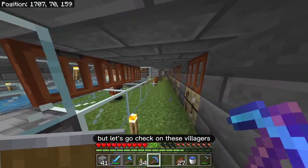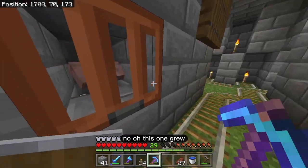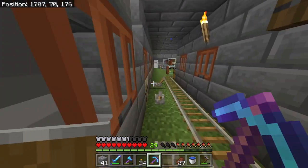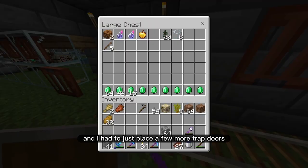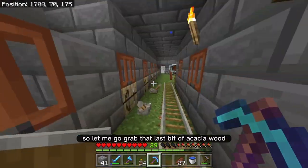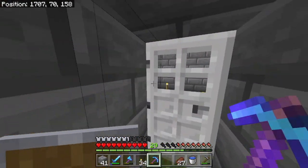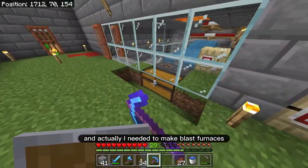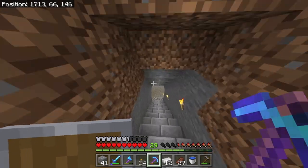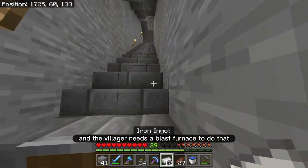Let's go check on these villagers to see if they have grown yet. Oh, this one grew! So this one should be growing soon. I had to place a few more trapdoors. I don't have any acacia wood on me, so let me go grab that last bit of acacia wood. I also needed to make blast furnaces, because I want to trade with the villagers to get diamond armor, and the villager needs a blast furnace for that.